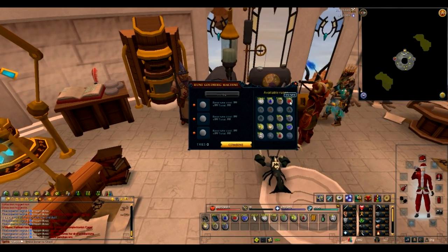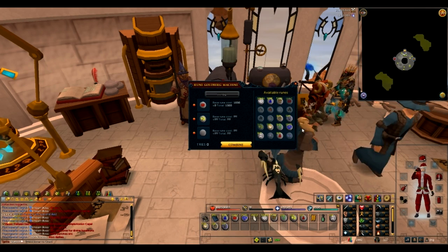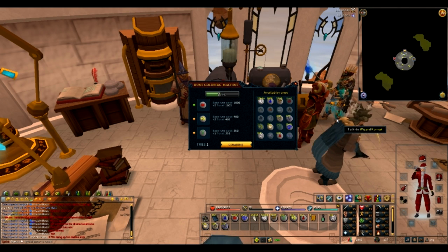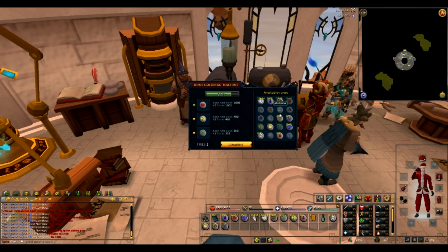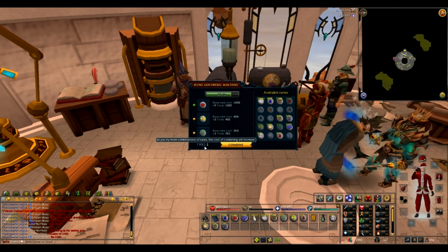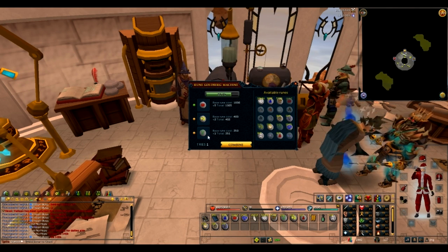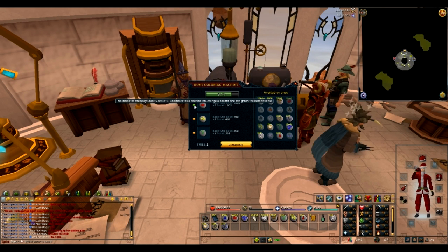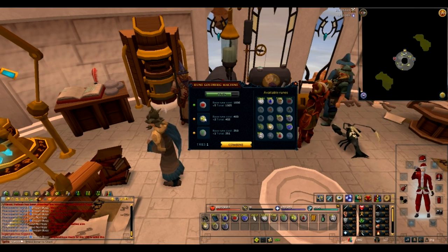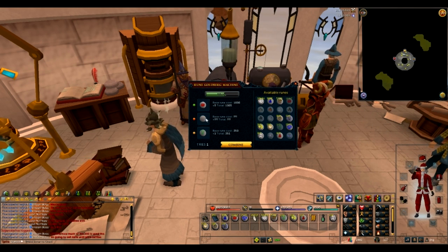We have the fire rune, and I'll put in some Cosmic runes and Nature runes. That gives us 80 Vis Wax per day. We want to try and get a better combination. Each additional try means you have to pay more runes. So these are decent matches and this is a good match, but neither are quite right. I imagine if we got that right it would be up to 90, and if we got that right it would be 100.